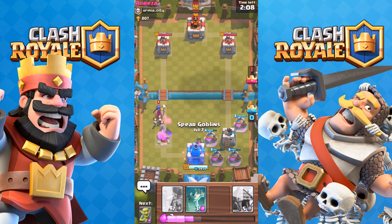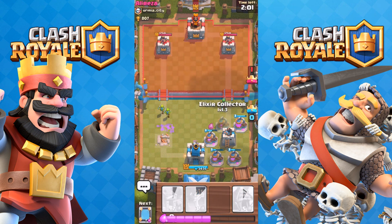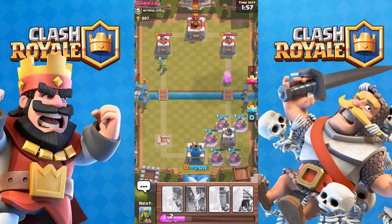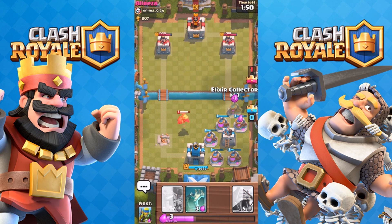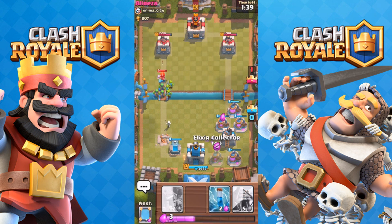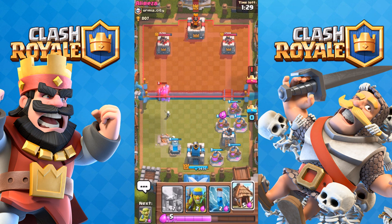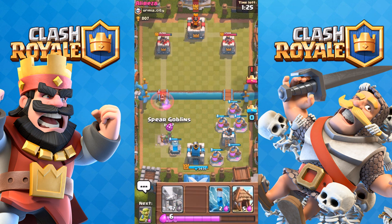I'll focus on defense in a little bit — I can't let him take anymore. If he starts rushing, I'll combat it with some troops. I'll drop another zap. I have five elixir pumps down which is better than the last battle. The goal is to get as many elixir collectors as possible down while keeping a good defense. The only way this is working is my low-level troops can somewhat defeat his high-DPS troops.